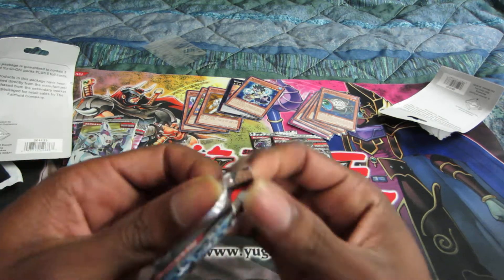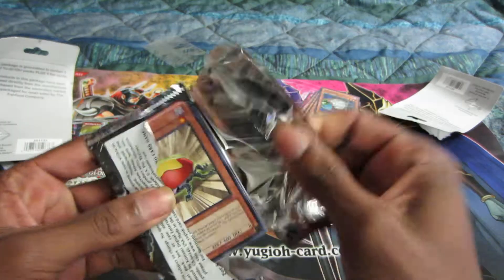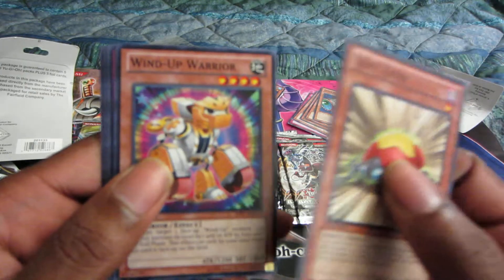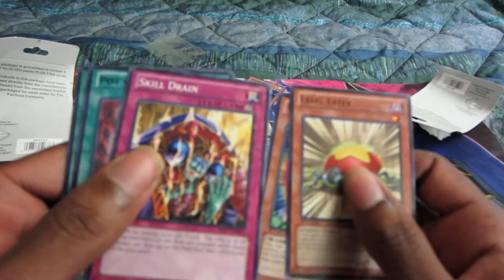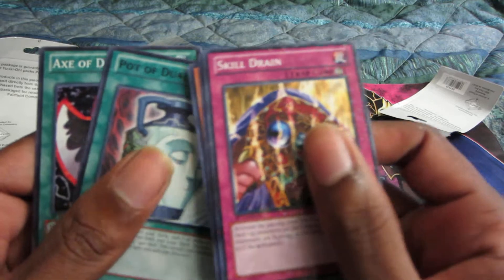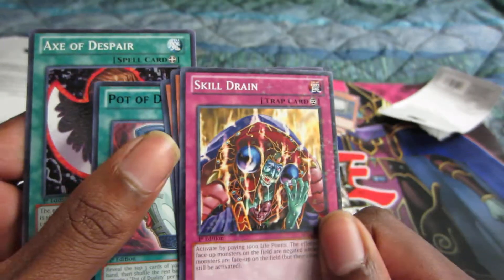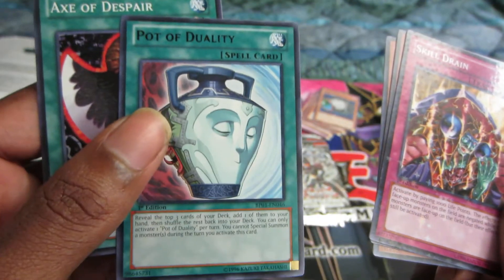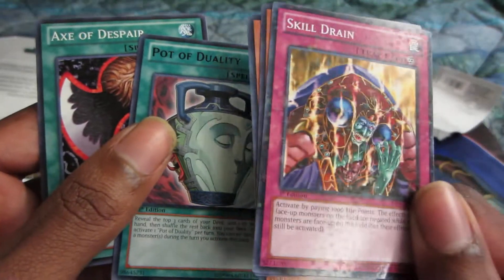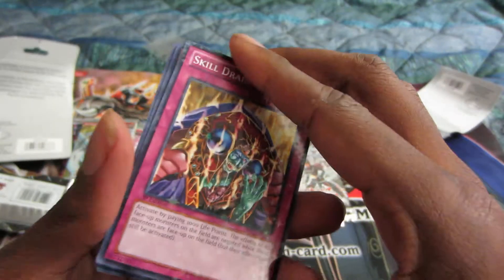Third pack here: Level Eater, Windup Warrior, Skill Drain — that is really nice actually, I don't have any of these yet. A Pot of Duality — I have like three or four of these already, but this is still a five dollar card, so still nice. And an Axe of Despair, so that was a great pack right there.